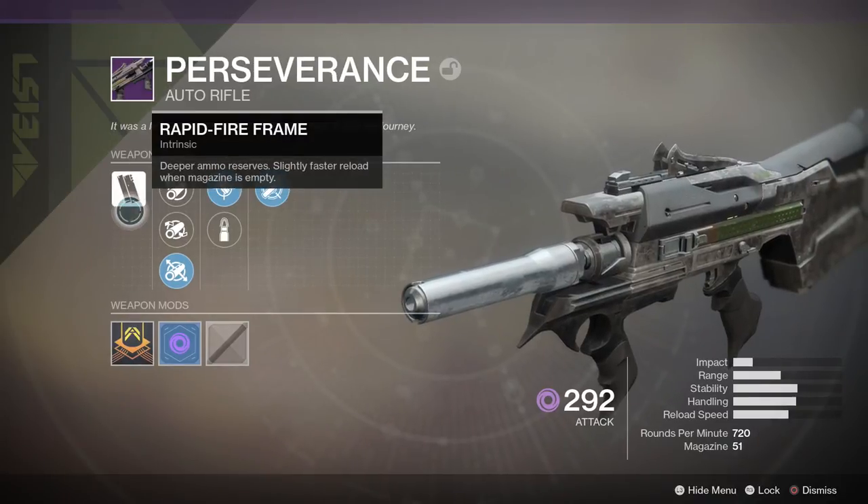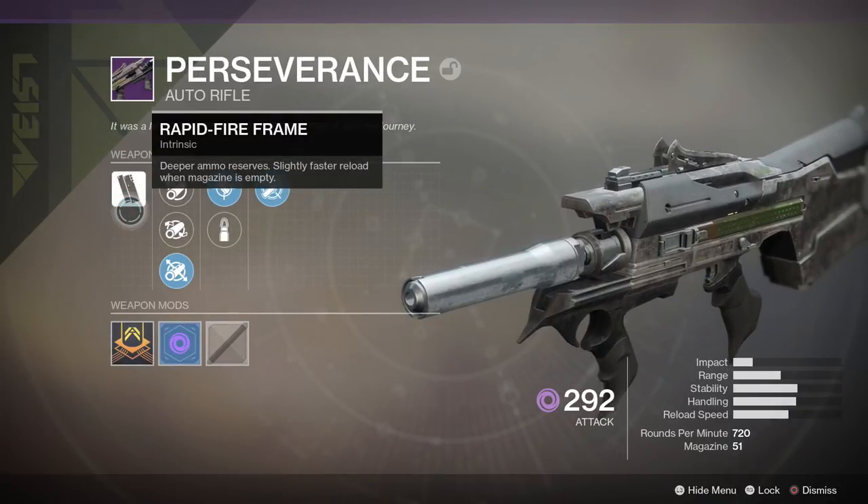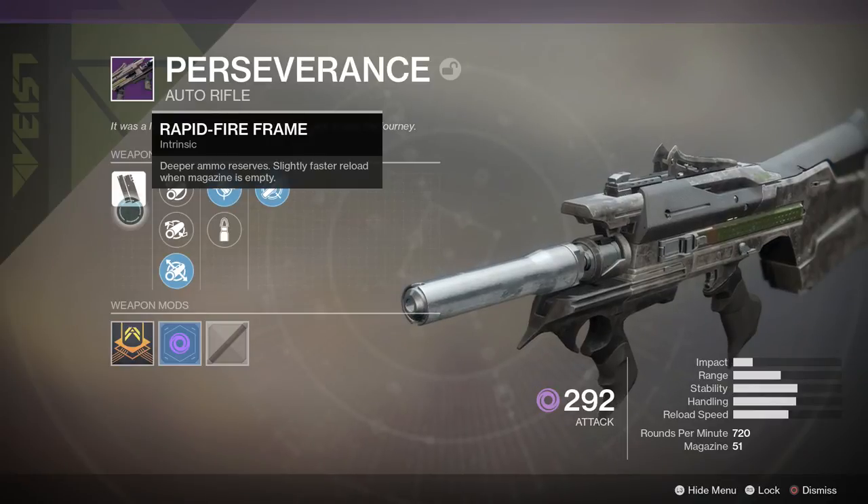First off, we have the Intrinsic Perk: Rapid Fire Frame — Deeper Ammo Reserves, slightly faster reload when the magazine is empty. Pretty self-explanatory.